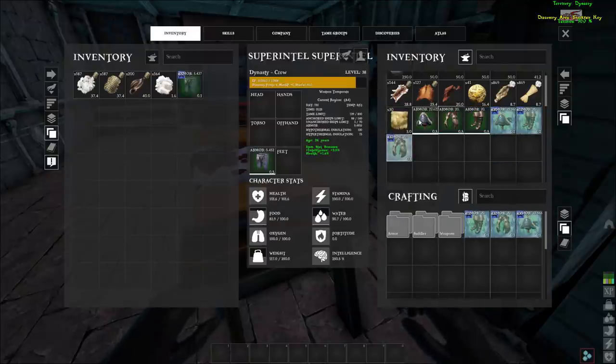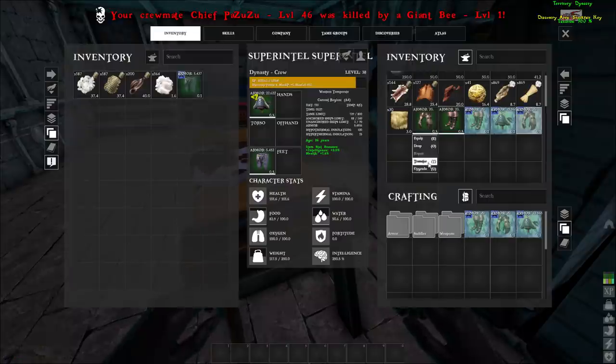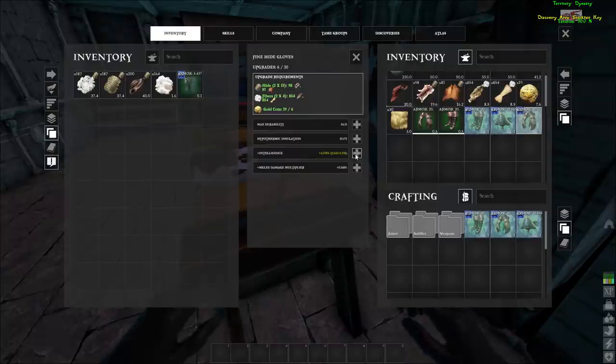This piece has got a ton of upgrades. These pants only had two or three upgrades, but these have a ton — like 20. So we can put all these into intel. This is gonna cost so much.